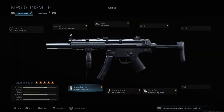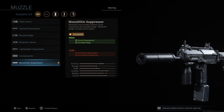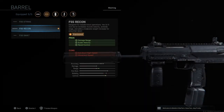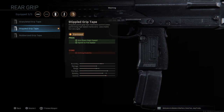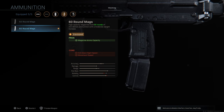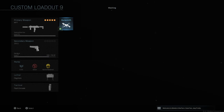Next up is the MP7 class. Monolithic Suppressor for sound suppression and damage range — suppressing the weapon and giving a bit of extra range, very helpful on SMGs since they don't have much range. The second barrel you unlock increases damage range, bullet velocity, and recoil control — again increasing range and accuracy. Stipple Grip Tape once again, extended mags, and finally the Ranger Foregrip for better accuracy.